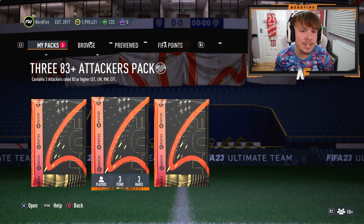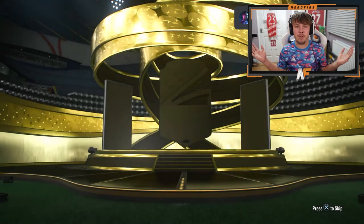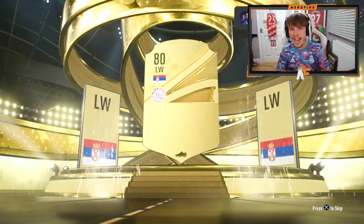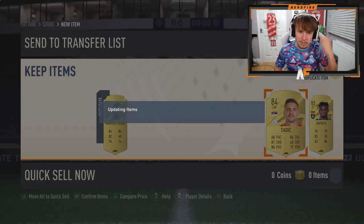My three 83-plus attacker packs first. Let's go with the very first one. Can we see anything good from it? It's going to be at least a board. It is Tadic — 84 is our best player in the first one. Obviously we know there's not going to be anyone good behind him. There's a Patter and Jesus.